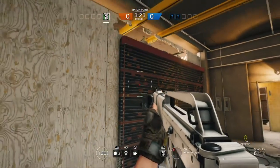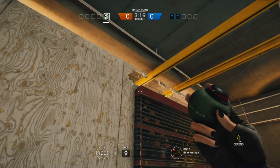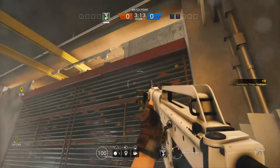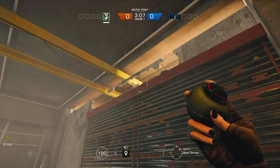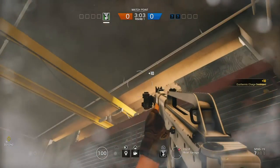Throw a Thermite charge on this wall right here. You want to get your impact grenade ready and hit that beam right there. Do the other side as well — go ahead and hit right there to destroy that one.